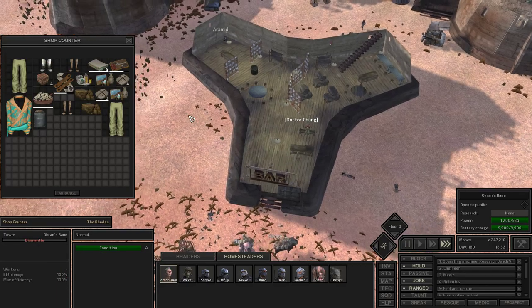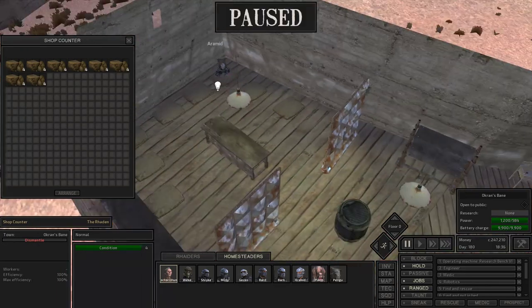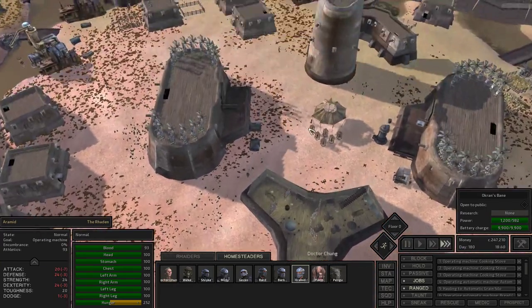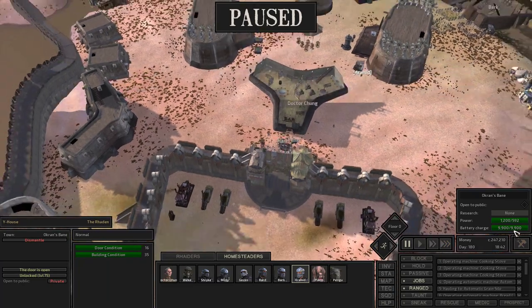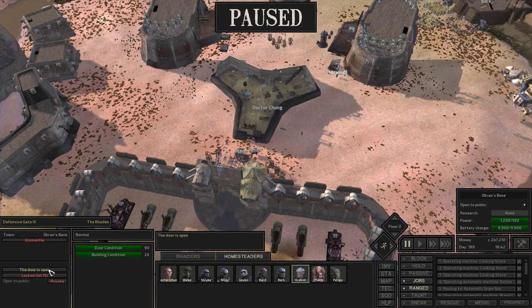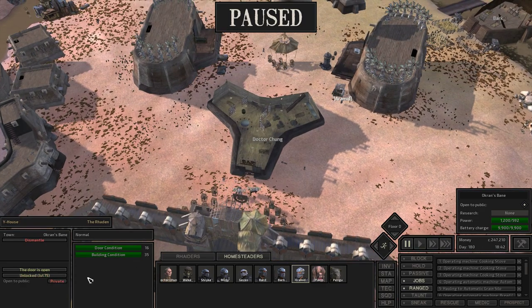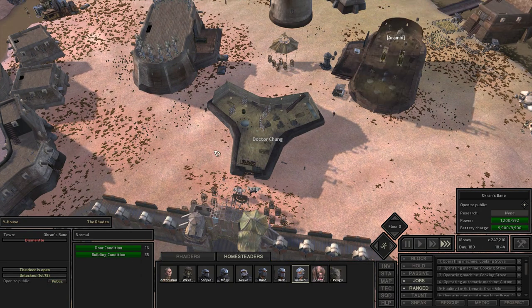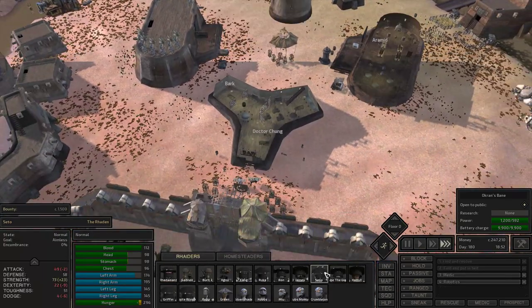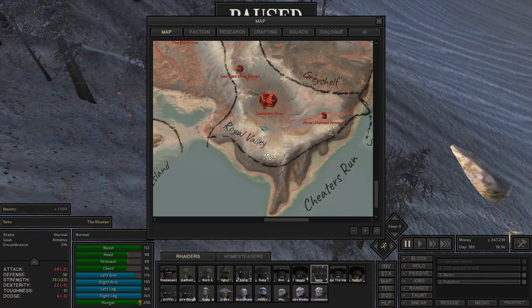Despite manning my base pretty well, there really haven't been any sales. And now, if the Caravan Guards are still going to show up, I might as well keep myself open for business. Because if it makes no difference, then I might as well have customers for my trouble.